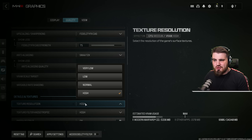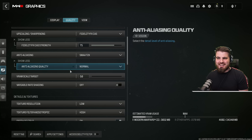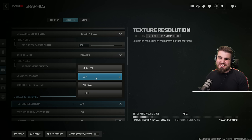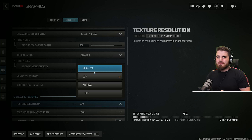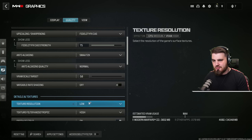Moving on to texture resolution: we want to turn this to low — one above the bottom option. The textures on very low look horrific and actually make spotting enemies a little harder as well. Turning this up to low gets you a nice boost to overall quality and visibility, and you don't really lose any FPS — so low is the best option.